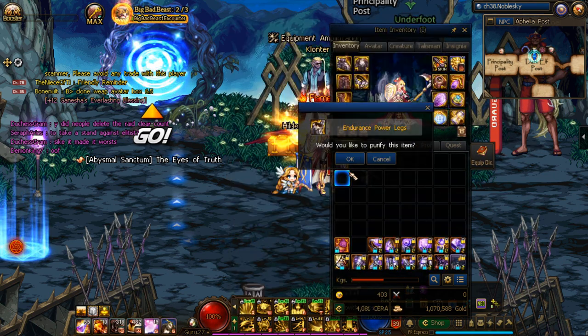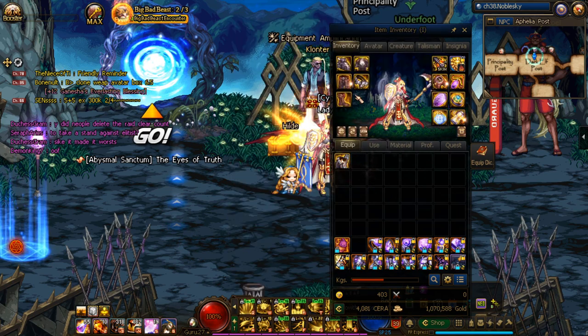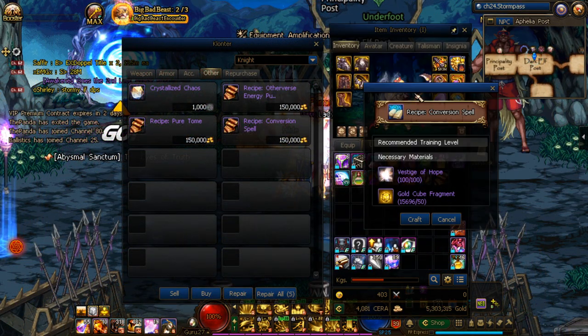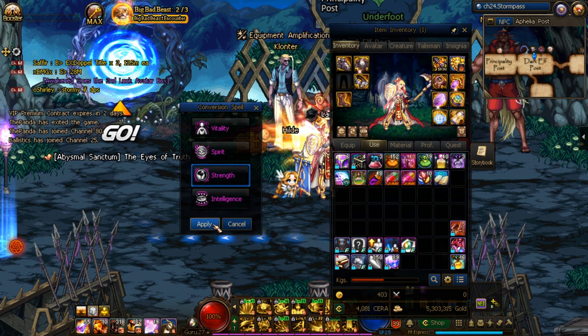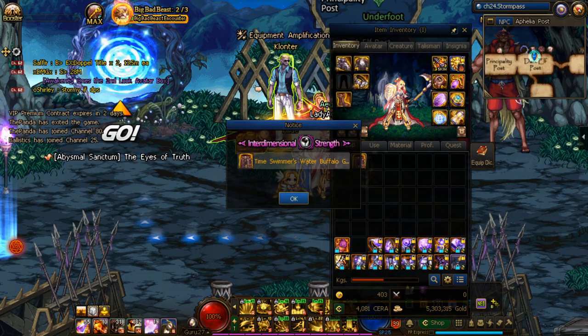If you want the pink stat, you can alternatively use an Otherverse Purification Scroll that is crafted via a recipe in Klaunter's Shop in order to apply a random pink stat onto your gear. From this point forward, this gear is considered cursed and can no longer be reinforced — it can only be amplified at Klaunter. If you don't like the pink stat that you get, you can use the Conversion Spell, which is also crafted at Klaunter, which can change the pink stat into any one of your choosing. Be careful though — this item only works on plus zero amplified items, so you've got to do it right away.